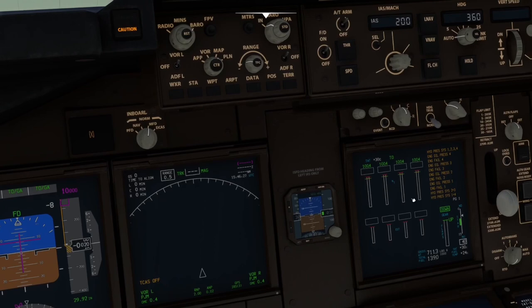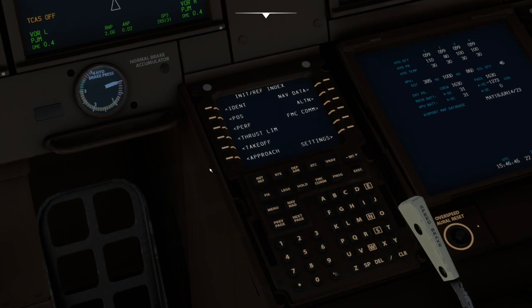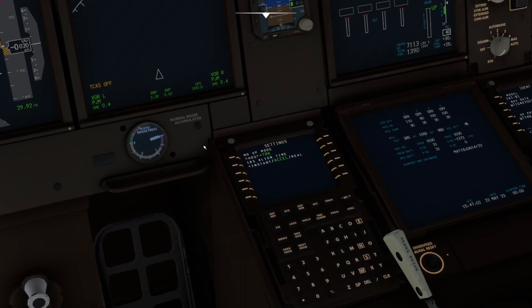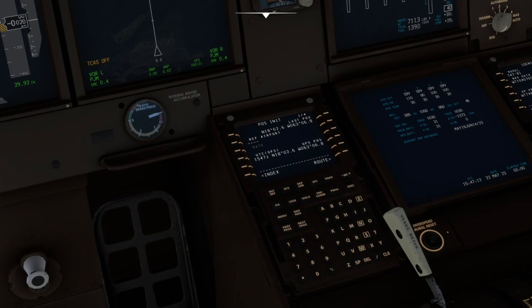Before we do the route entry, there are only a couple of things in settings. You can select ND mode to heading or track up, and you can set your IRS alignment time to instant, accelerated, or real. I had it on accelerate, which is one minute. If you put it to real, it could take five to ten minutes depending on your location. So we'll go to init ref and put in our GPS position. Alignment is complete. Go to the route now and we will enter our route.